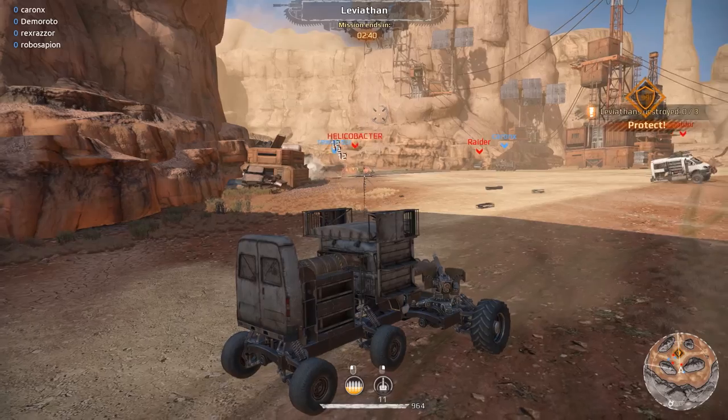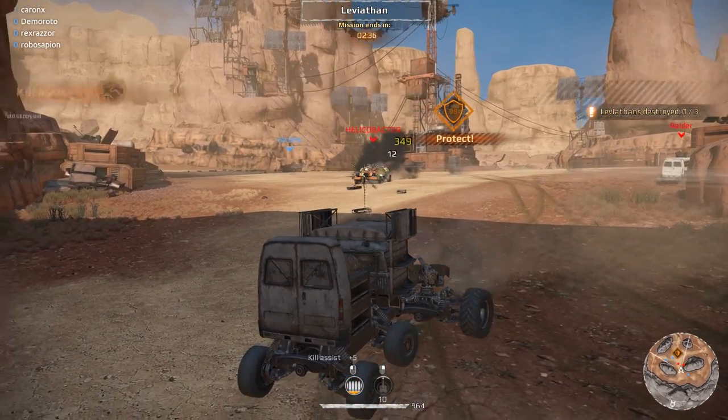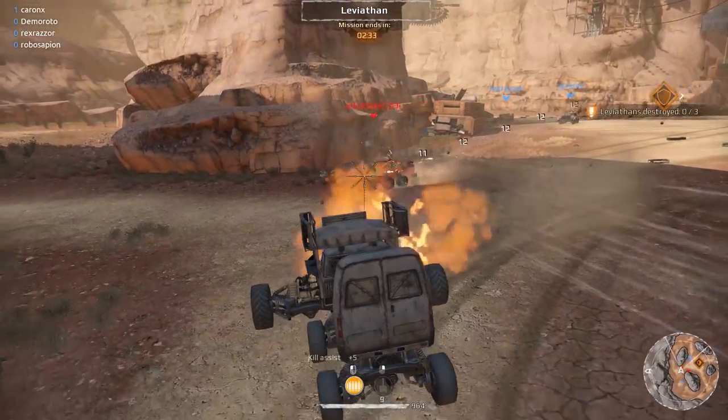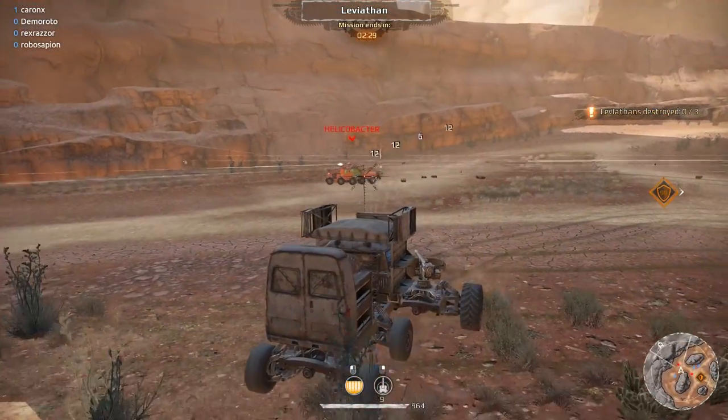We took some wheels off. Surprisingly, wheeling a Leviathan is probably the best thing to do, because then you don't get hit by all those things if you can turn it a certain direction. Usually they're front-facing guns.